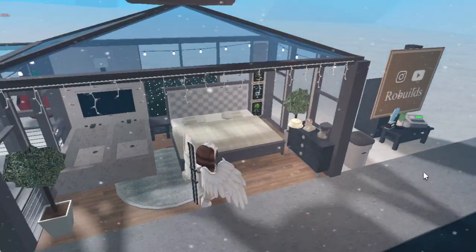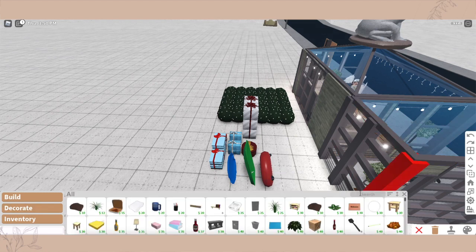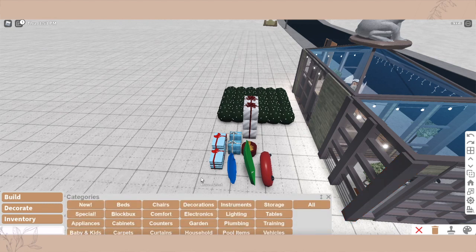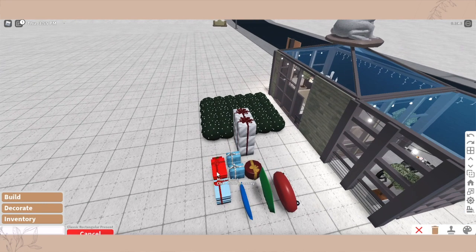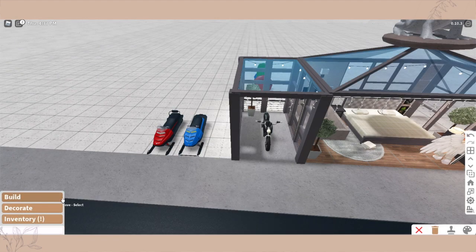I think I can delete all that stuff now. How about these? No — are the sleds staying? The sleds are the most important thing, I just like to have those. Oh, they're still here. I can still delete the presents though. I wonder if I can delete these — nope.